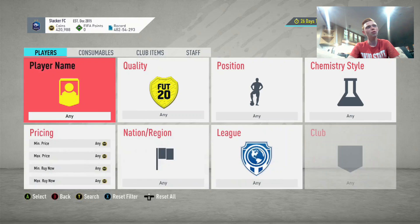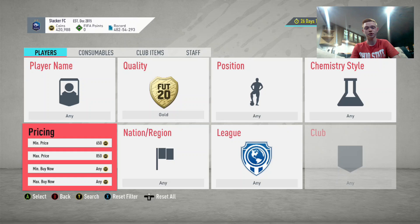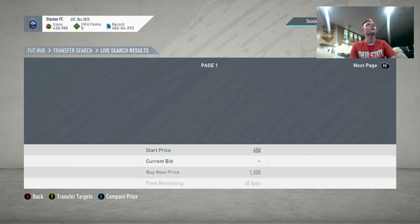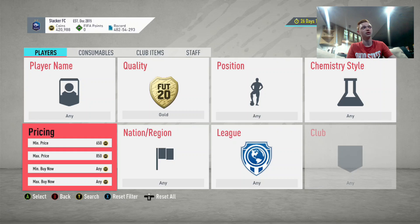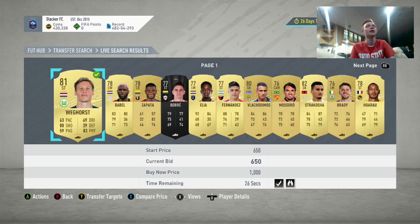This method is a simple one to show you, but you need a decent amount of market knowledge to use it. Basically, this is going to be based upon the idea that there are a lot of SBCs for Team of the Season being released, and a lot of cards go up in price as these SBCs are released. We're going to be looking to bid on cards nice and cheap that we'll be able to pick up and then sell on for more coins.